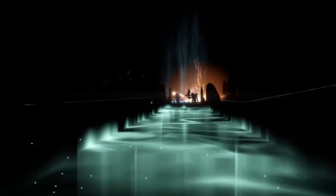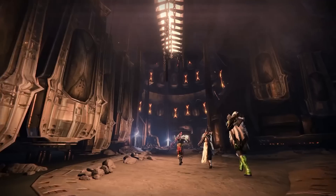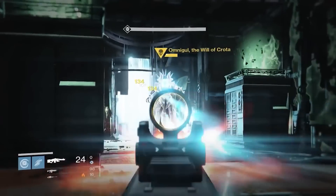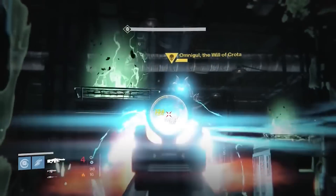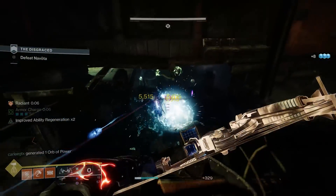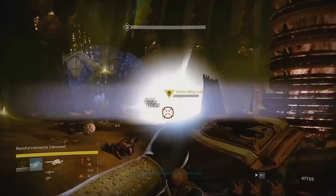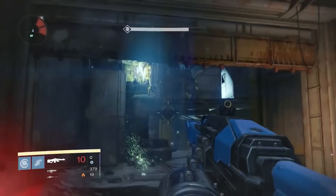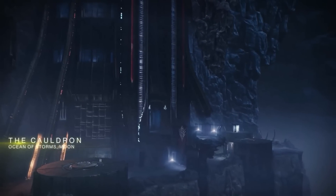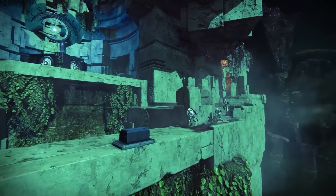Story was clearly not the focus here, but the dump of new toys to play with and places to use them absolutely was. The Dark Below dropped with two strikes: The Undying Mind for PlayStation and The Will of Crota, which was Omnigul's showdown. The Will of Crota may look familiar if you play Destiny 2, as Bungie changed Omnigul to Novota. There was no strike-specific loot yet — The Taken King would introduce that about a year later — but these strikes were great for exotic farming, just as the three Crucible maps added were. Skyshock, Cauldron, and Pantheon were all added and received well.